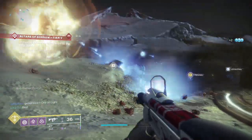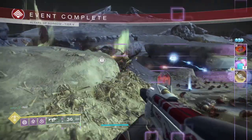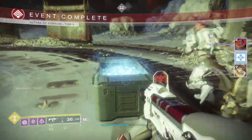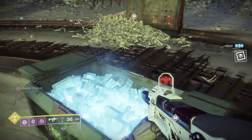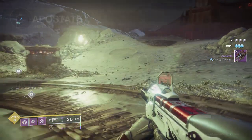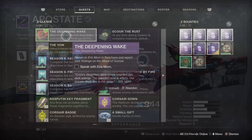Once you have reached at least Tier 3 and killed 20 nightmares, you'll get the nightmare kills tracked as you go. You'll get the Deepening Wake quest step updated and you can open the chest for a chance at gear. I ended up getting a brand new sniper called the Apostate — it has lore to it, so A grade from Bungie.